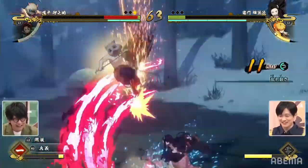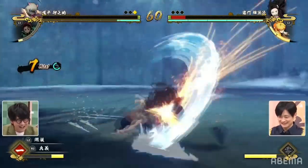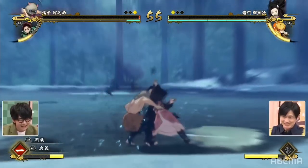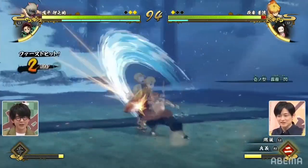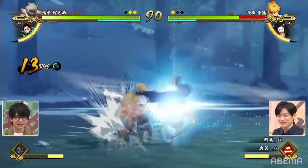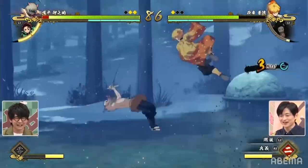Nezuko does a basic combo that cancels into a special attack. All special attacks use one bar of the blue meter at the top — that's 20% of it since there are five bars. That's what stops you from doing infinites. Like this combo by Inosuke — I feel like he could just keep looping that over and over again, which seems kind of overpowered. But we'll see how the combo system really works later on.